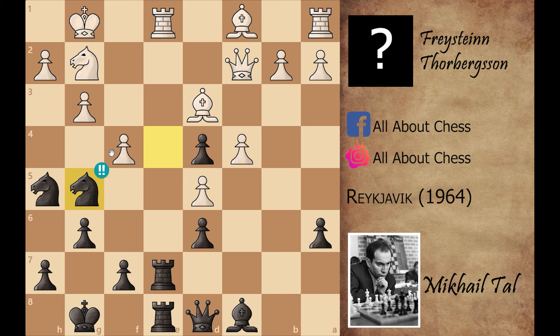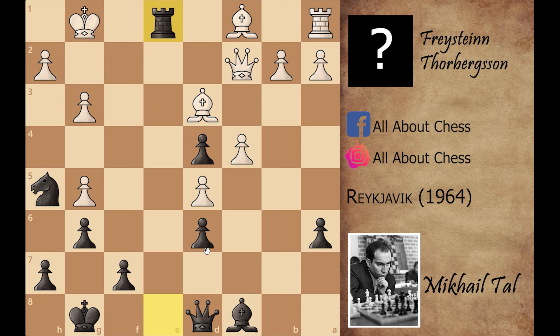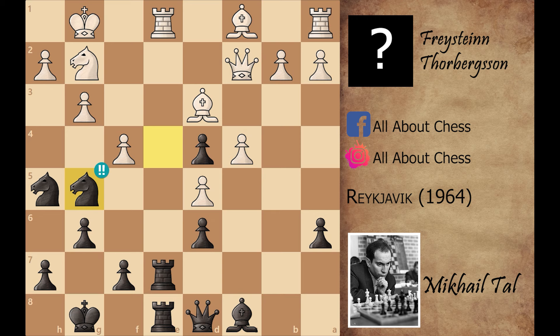But let's see what happens if you play f captures on g5. After f captures on g5, Mikhail Tal can play rook captures on e1 check, and after knight captures on e1, rook captures on e1 check is winning for Mikhail Tal, because white cannot move this bishop, this rook is doing nothing, and Mikhail Tal can easily continue with rook to e7.